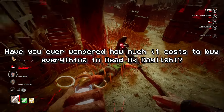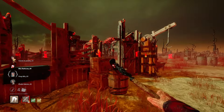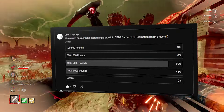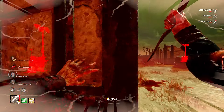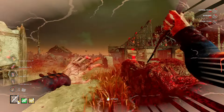Have you ever wondered how much it costs to buy everything in Dead by Daylight? I decided to find out — because I have no life — and spent my time figuring out how much everything costs. I also put a poll on YouTube for this; only 7 people voted, but those 7 people believed it would cost between £1,000 to £2,000 for everything in the game, with one guess of around £3,000. I think the actual result is going to surprise everyone.